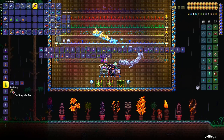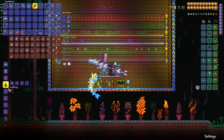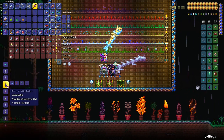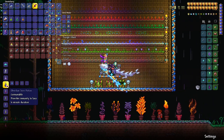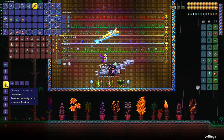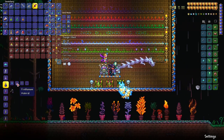Obsidian skin potion is mandatory for exploration of the underworld, of course. It requires fireblossom, waterleaf, and obsidian. Obsidian is obtained by mixing lava and water.